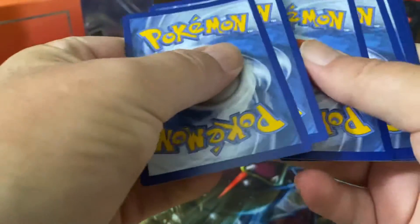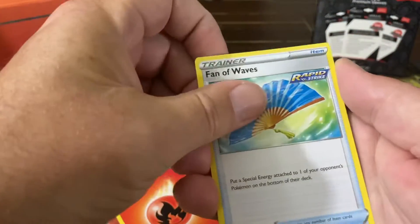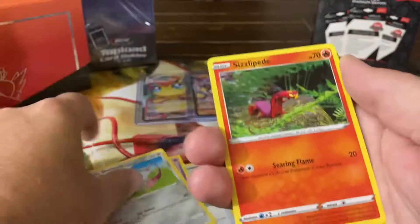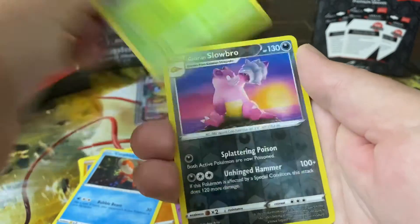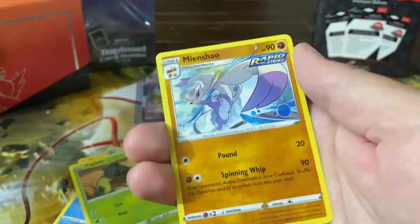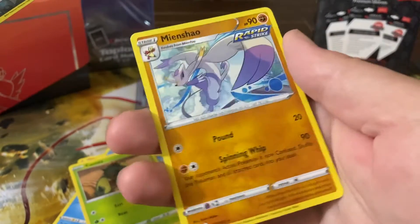I still haven't found a good system for keeping all of my bulk cards separate. I filled up the one that holds about 3,000 cards — it's full of Breakpoints because I opened almost 250 packs of that set. I'm hoping they come down in price. I want to catch those last four cards — two of which are Gyarados that I need — and a Mienshao. Oh, so that's Mienfoo's evolution.